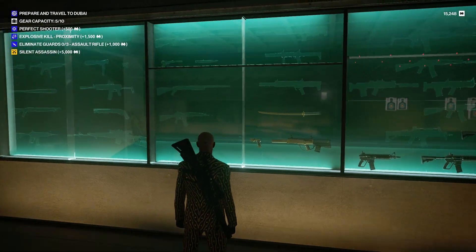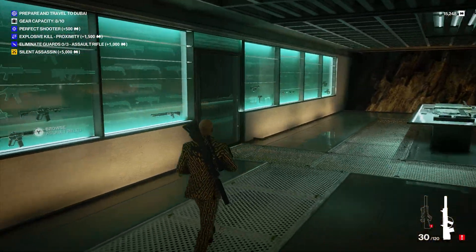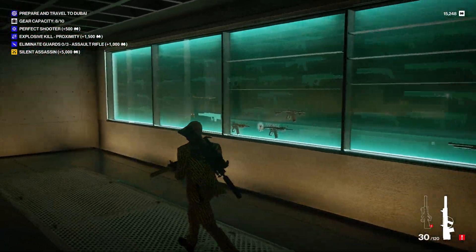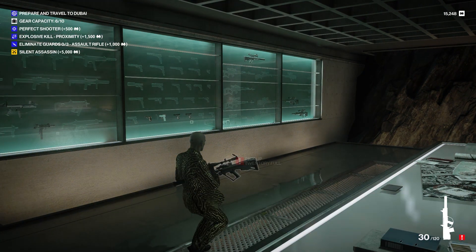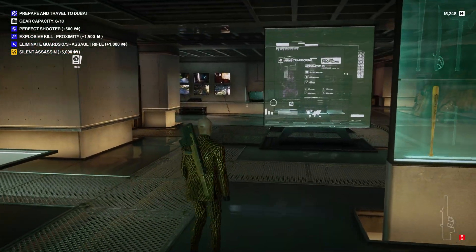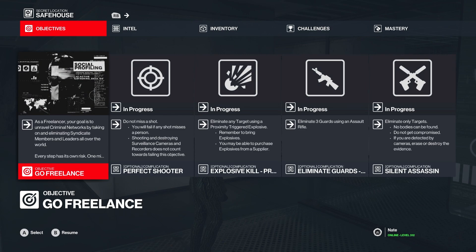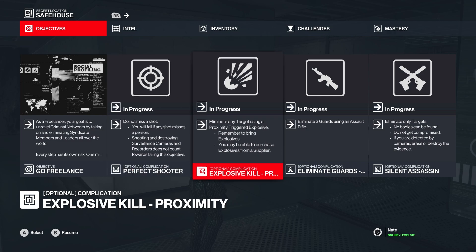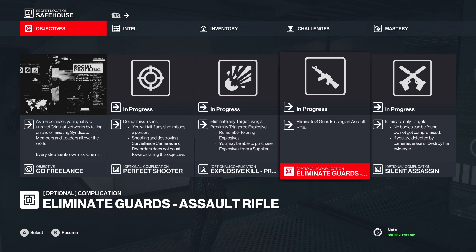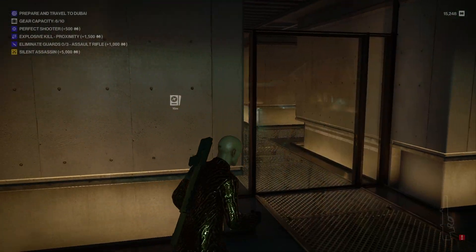I think I have a Silenced Assault Rifle over here — yeah, it looks like it has a suppressor on it, so we'll take that. Probably don't need the Sniper Rifle. What is Perfect Shooter? Do not miss a shot — you will fail if any shot misses a person. Oh, I have to eliminate three guards with an Assault Rifle, but I also have to eliminate only targets. So Silent Assassin is not going to happen.